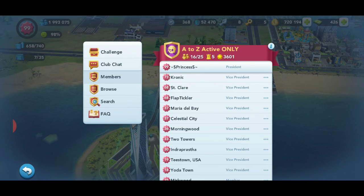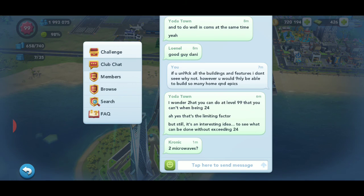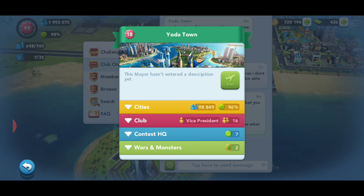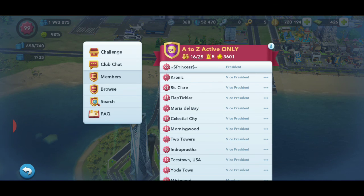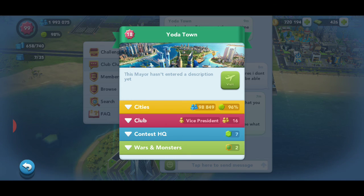Another thing I noticed as president is that removing people used to be a lot easier. You used to just click the chat bubble and hit remove. When they brought up this new menu, they took that feature away. Now if someone's causing issues in my group while I'm out on global, I have to go all the way back to my city, go to the Members tab, and click the three dots to remove them.